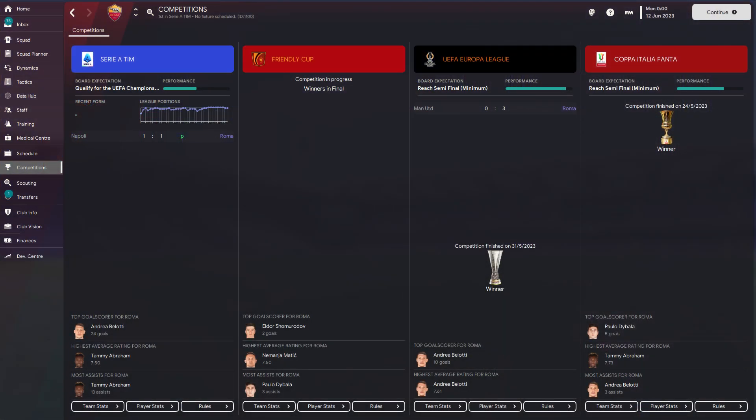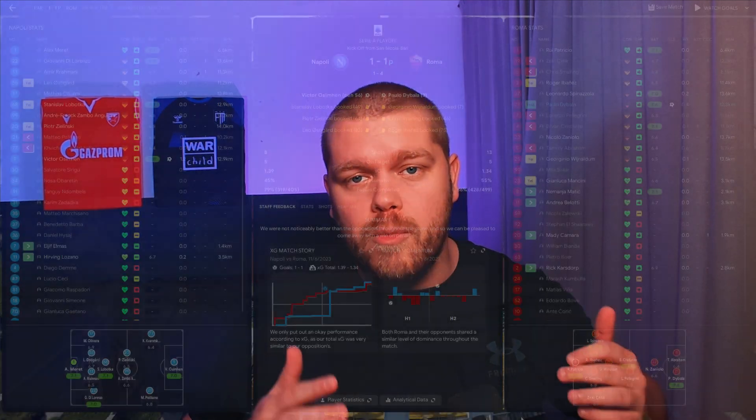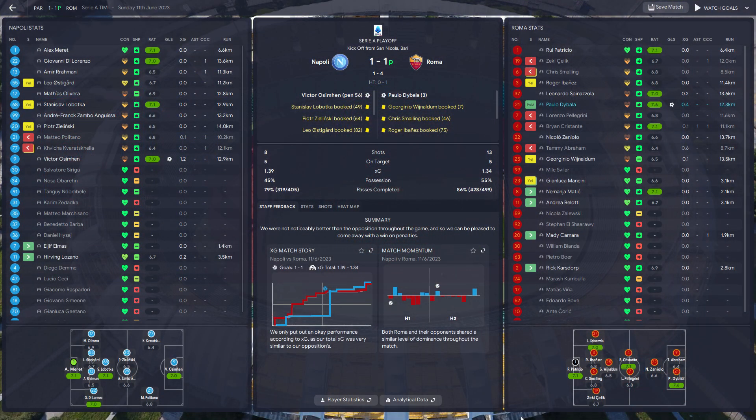Roma have actually gone on to win a historic treble. They won the league via a playoff match, which is absolutely ludicrous - they finished on the same amount of points as Napoli but won the playoff game on penalties. Roma also won the Europa League and the Italian Cup as well.